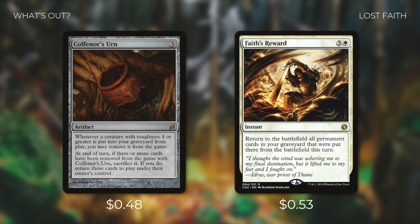Finally, we're taking out some of our recursion effects. First there's Kozilek's Urn, an artifact that exiles creatures with toughness 4 or greater when they die, and at end of turn sacrifices itself to return those exiled cards if three or more have been exiled. This can be a great effect when it pays off, but it takes time and can easily be removed before it happens. And then there's Faith's Reward, an instant that returns to the battlefield all permanent cards in your graveyard that were put there from the battlefield this turn. We just have better ways now to protect our board position without having to depend on getting them back after they die.